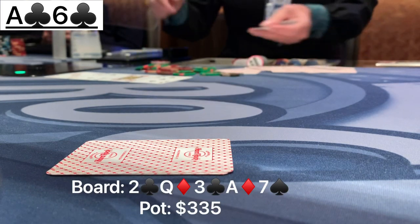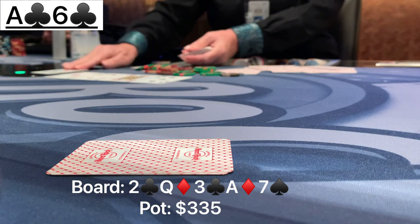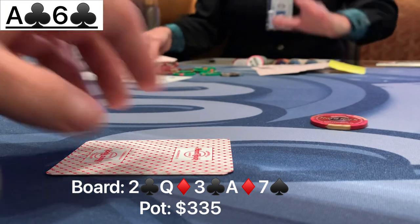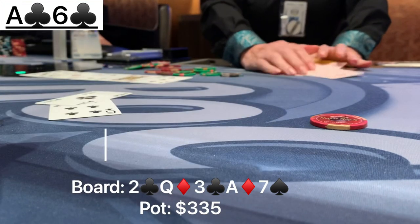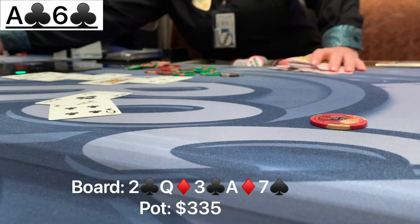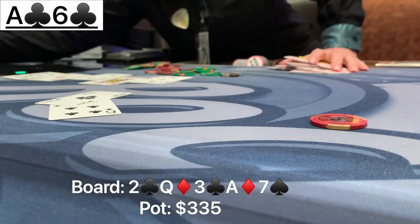With $335 in the middle, we see a river of 7 of spades. The big blind leads right out for $100. We just snap call here — can't fold for this sizing, and we're definitely not going to raise with our 6 kicker. He shows ace-5, we show ace-6, and our 6 plays on this board, so we end up taking down the first pot of the night.